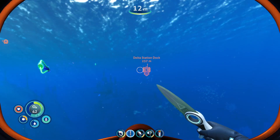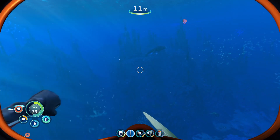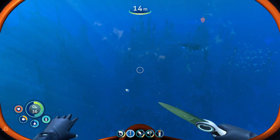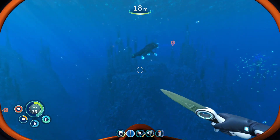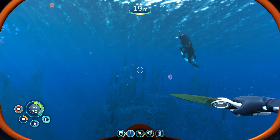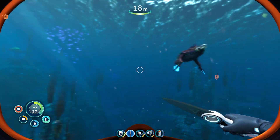We're heading to the island that has the radio tower on top of it. It also has these big guys. It makes sense that such a fearsome creature would be guarding such a valuable scannable. I really want to scan these guys, but we'd get chewed up.